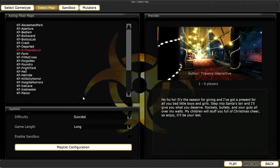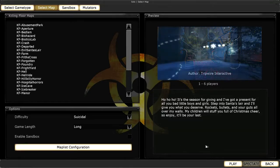Alright guys, welcome back. This is the first map I'm going to show you how to kite. This is Santa's Evil Lair.